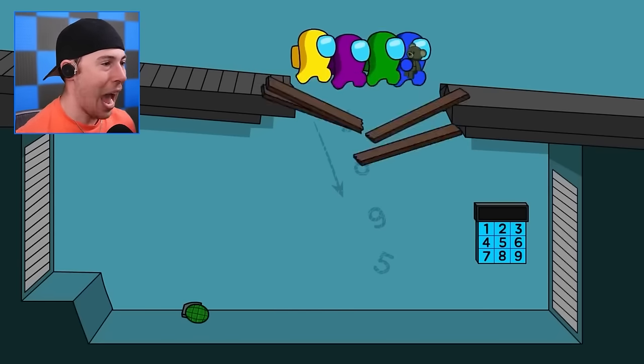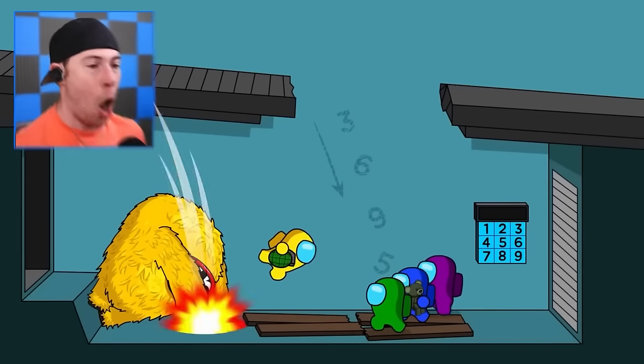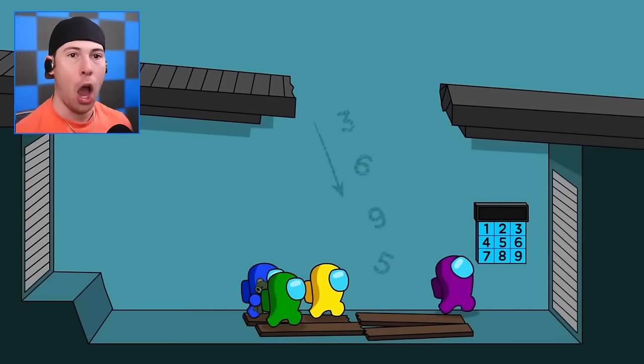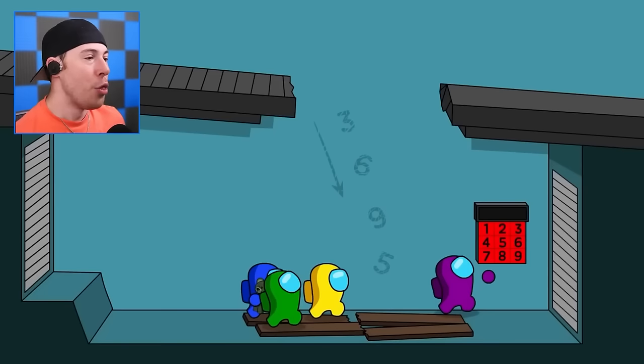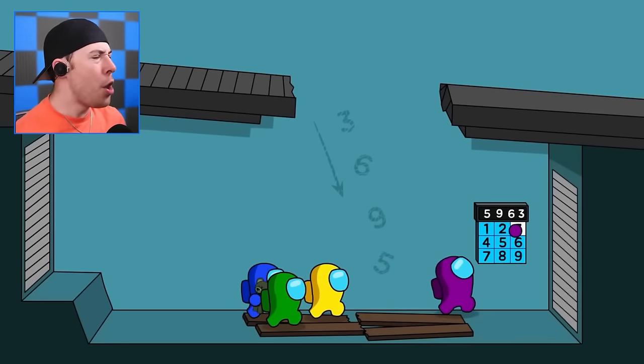Okay, this looks a little confusing. The crewmates have just fallen down to the first level. But wait — oh no! That's bad, that's very bad. We've gotta find a way to get — that was very nice. No, no. The code is 3695. It's on the wall, purple. Three — no! No! 3695. Purple's not the smartest.